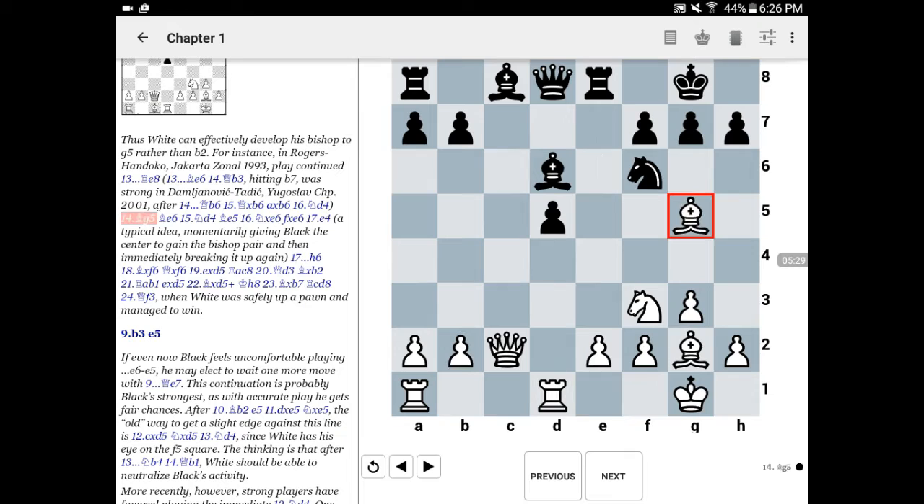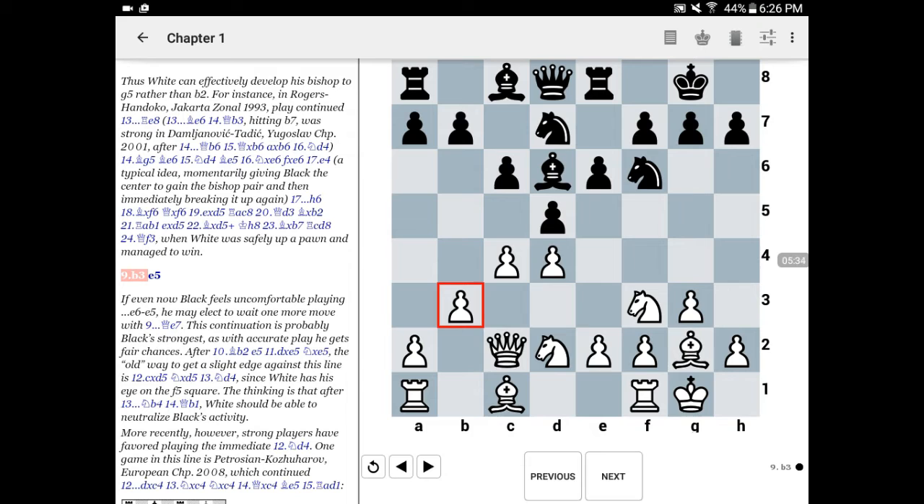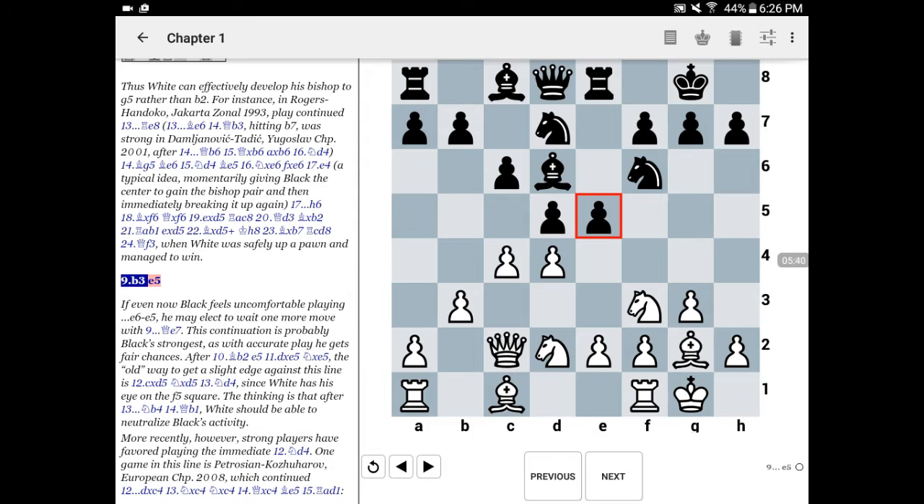If we jump back and look at the move rook to e8, we can see why this is attractive. It's a waiting move, and black is simply hoping that white will do something to make his position a little weaker before black breaks open the center with e6 to e5. And, in fact, white does — white plays b3. If we compare this to the last line we looked at, in that line we saw the white bishop coming out to g5. The fact that white has now played b2 to b3 makes the e5 break somewhat more desirable.